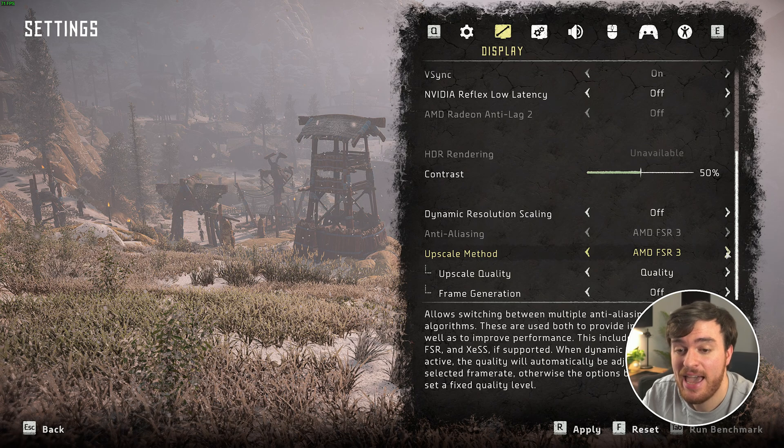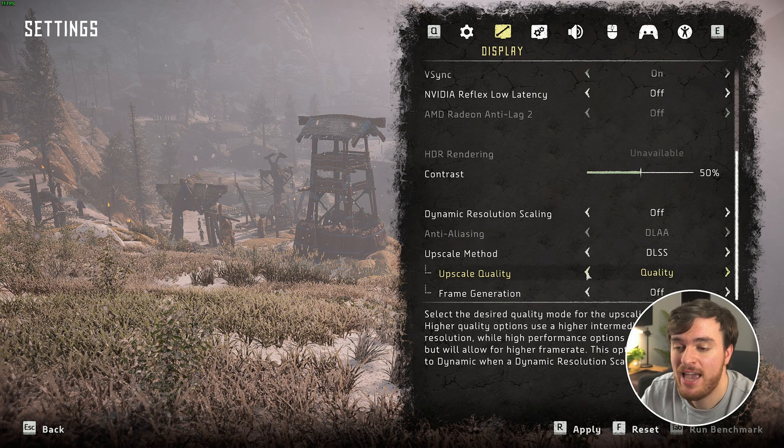We have DLSS 3, AMD FSR 3, XeSS, or off. I'd recommend DLSS on NVIDIA GPUs, otherwise AMD FSR 3 on everything else — NVIDIA GPUs that don't support DLSS should support AMD FSR 3. Choose either of these first two options, and your upscale quality should definitely be set to quality, or balanced at worst. Any more performant options are going to make your game look a little bit crusty, so quality is where I'll start.